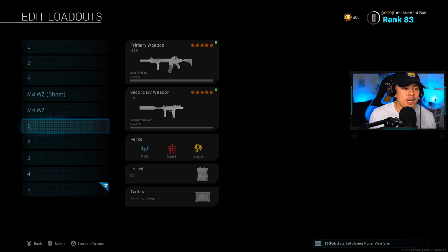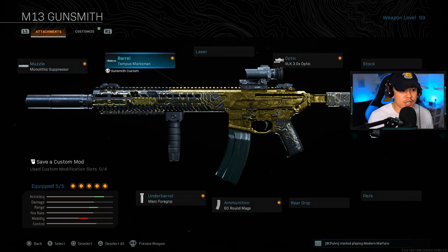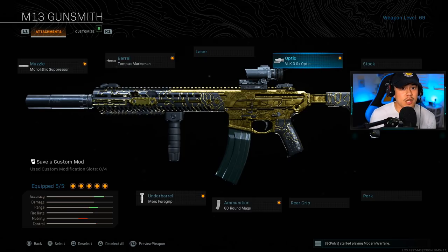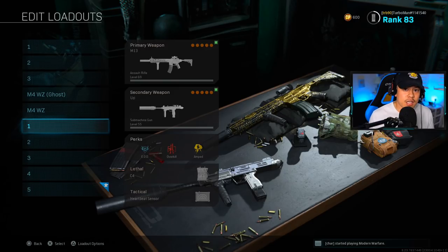For the number one ranked no-recoil and most reliable weapon in Warzone, I'm going with the M13. It's the best not only for its fastest time to kill at long range but also for its aim-down-sight speed and movement speed. Muzzle is the Monolithic Suppressor, barrel is the Tempest Marksman, optic is the VLK 3.0, underbarrel is the Merc 4 Grip to reduce that vertical recoil and boost movement speed, and ammo is 60-round mags.